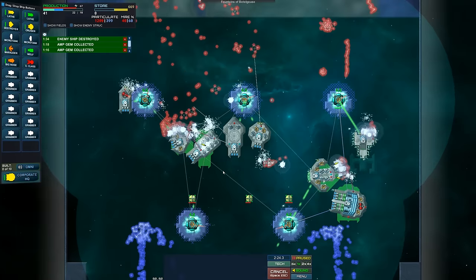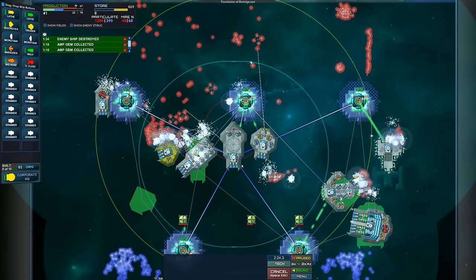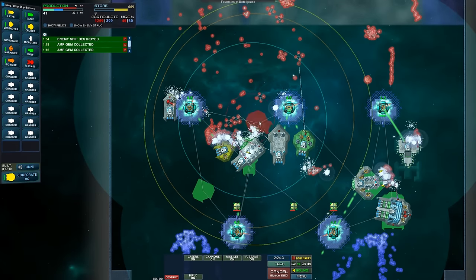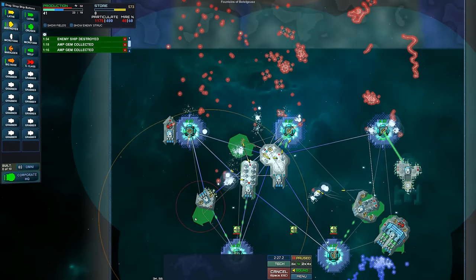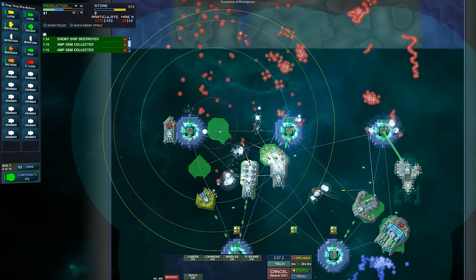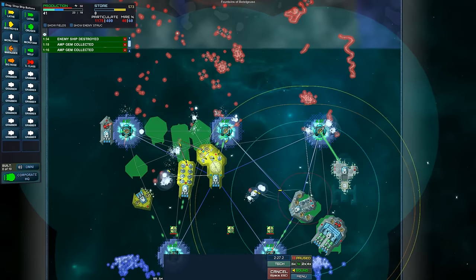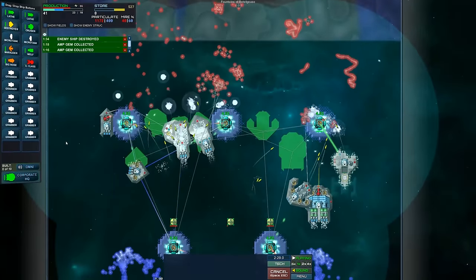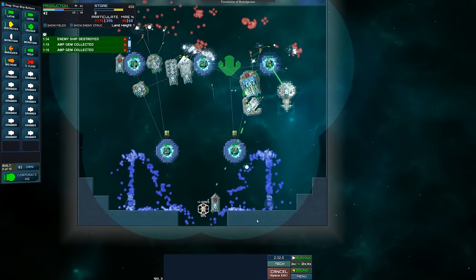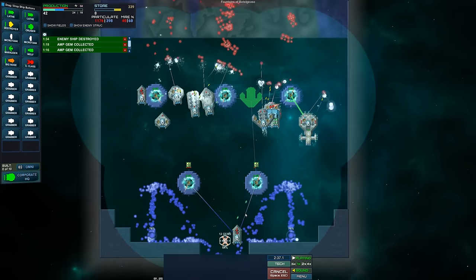So we got hit pretty hard at the beginning here. As soon as they got through all of that schmutz — all of the blue haze — it all came at once. Maybe we'll get the destroyer in here to take a couple hits. Looks like we're okay, actually. Let's get everybody back into position. As soon as a C-class gets built, that will be helpful too. Look at how the particulate's only going up so far — it looks like there's maybe a gravity effect in this one.